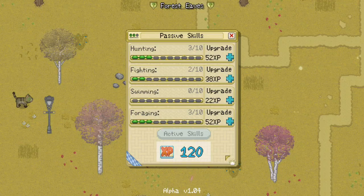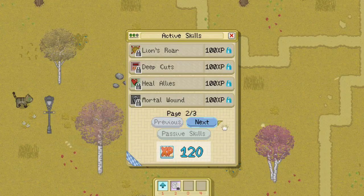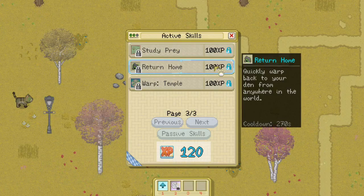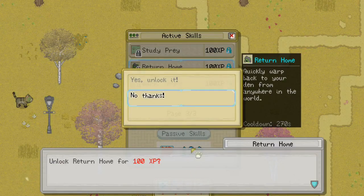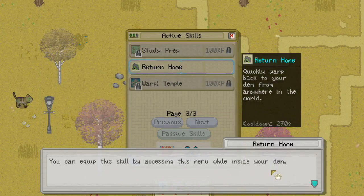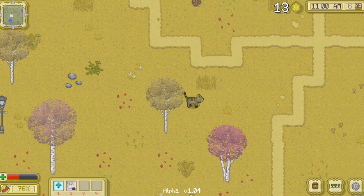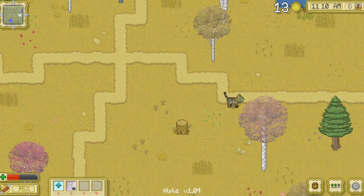That reminds me — mining is really good for your experience! I totally missed this — I didn't realize we had gained so much experience mining, that's amazing. Let's think about what to put skill points into next. Study prey shows two circles around the radius of direction while sneaking and while not sneaking — maybe study prey. But I feel like return home is much more useful to us, so we're going to go ahead and unlock it. I think return home is a really useful skill, especially because we're supposed to be a spy, so I imagine we know the fastest ways to get home from all over the different territories — that makes a lot of sense.